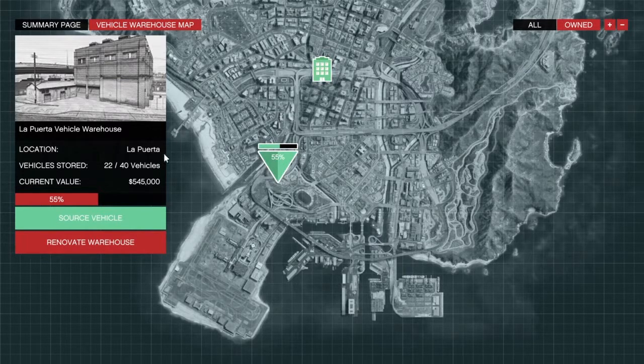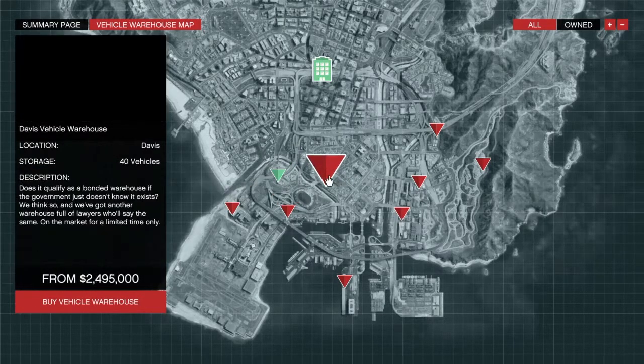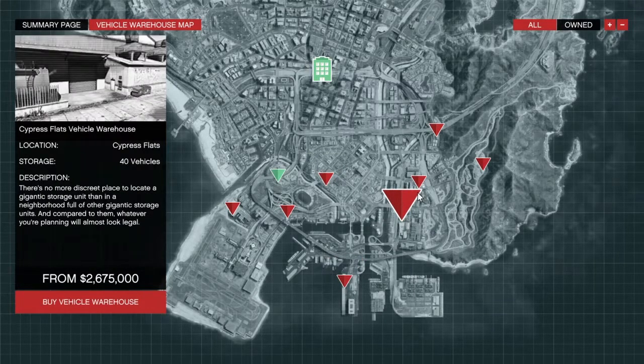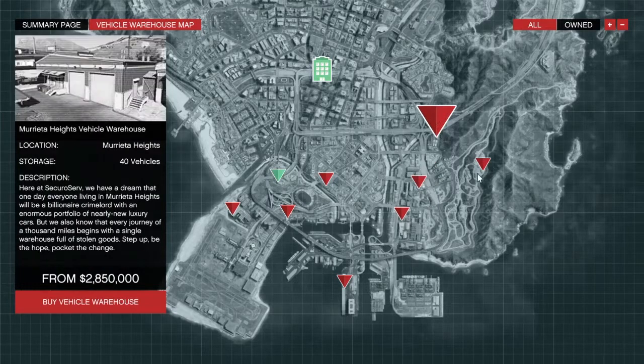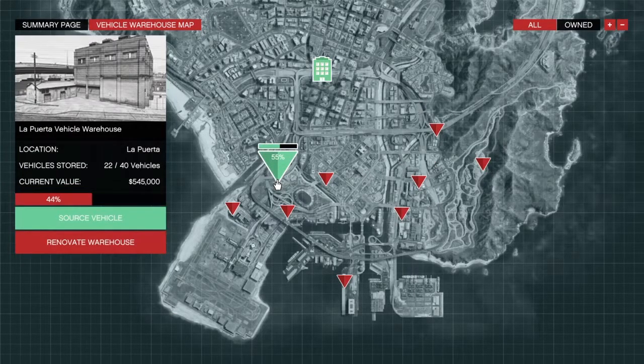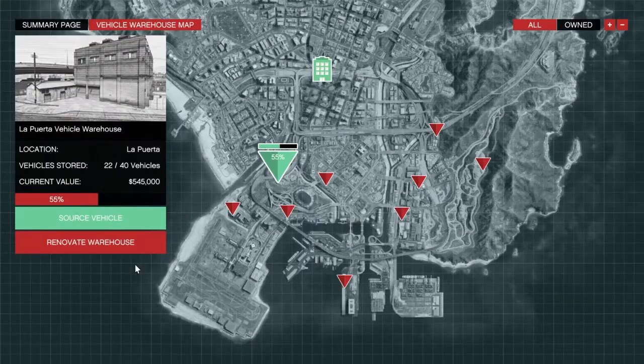In contrast to cargo warehouses, vehicle warehouses all have the same capacity — they can all hold up to 40 vehicles. Prices differ from $1.5 million to $2.7 million dollars. Just like with MC businesses, you are paying for the location of the warehouse, nothing more. You don't need to think about names or staff — just pick a warehouse and select your interior.